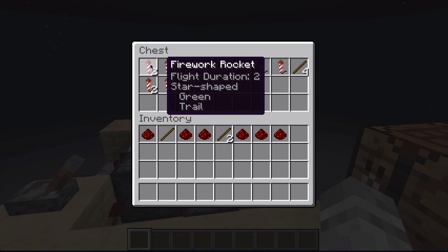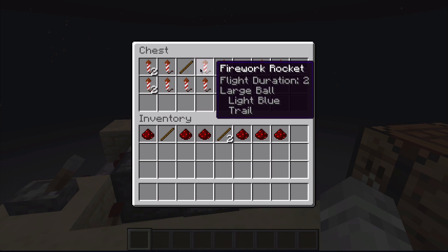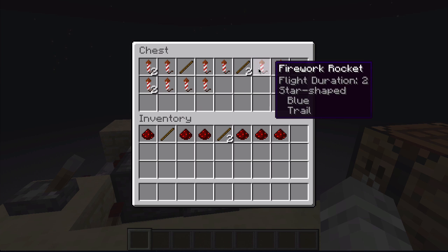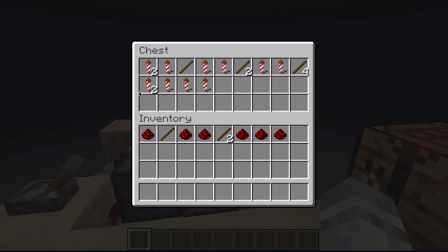For example, you can have two green fireworks go off, then a blue, and then take a short break. Afterwards, one light blue and one orange firework go off, then a little bit longer break, and then a blue, and then a cyan, and then a little bit longer break before your grand finale.